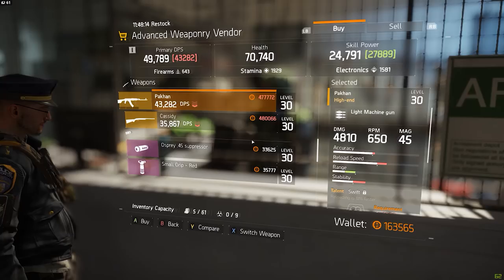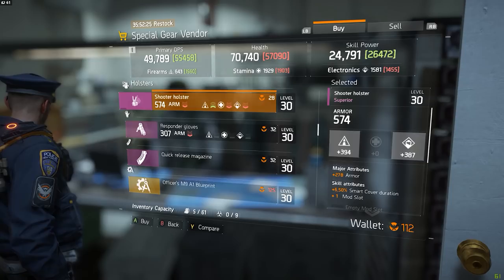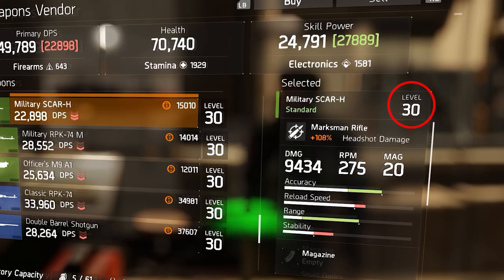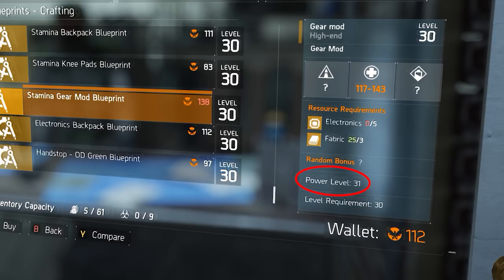Let's begin. The level cap for your character is 30 in The Division, but did you know that there are items in the game that are higher than that — they are level 31. The difference between level 30 and level 31 items can be quite big in terms of numbers, but strangely enough the item level is kind of hidden. The number you see on the top right of every item is actually not the level that the item has. To see the actual level, you have to scroll all the way to the bottom — it will be displayed as item level or power level if you're looking at blueprints.